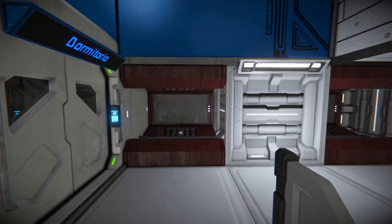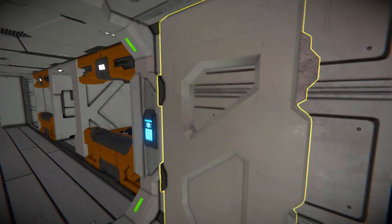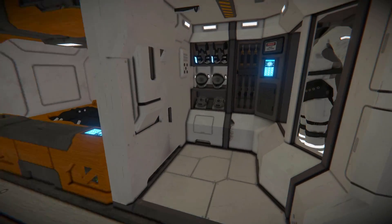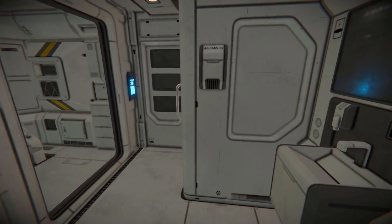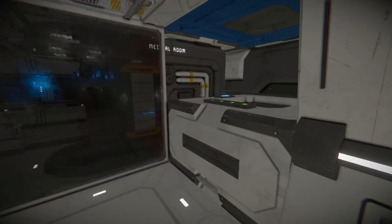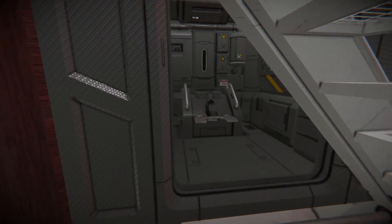Turning around and coming over here, we've got good use of passenger blocks in a wooden texture. Opening up this way leads to our dormitory where we're going to sleep. We've got some beds on either side, a locker to gear up, and a freight crate to store some stuff. We can see our jump drive right there, and around we've got some showers and toilets. Coming through, we've got our air vent for pumping this area full of oxygen, and around the corner there's a secondary toilet.